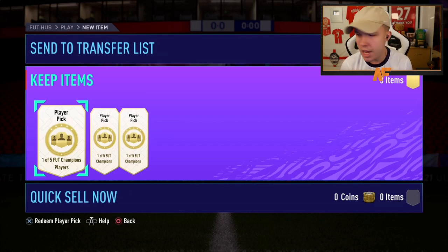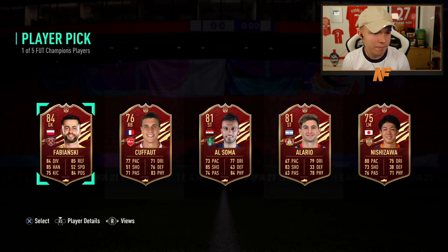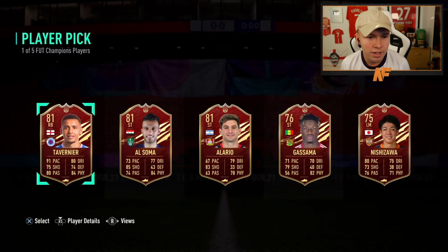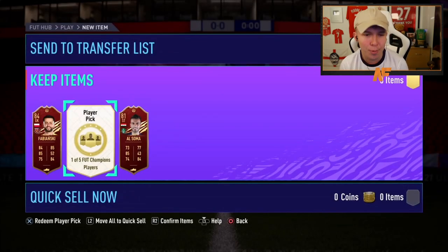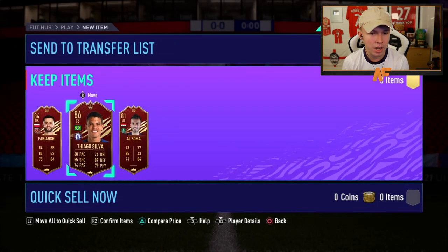Player pick number one — not the greatest of starts, it's Anski, but we'll take him. Player pick number two, going with the one on the right. Oh my God — Tavania! He doesn't want him though, he's a Celtic fan, even though that Tavania card is good. He knew he was going to say El Somer. Third one — middle one, third time lucky — Tiago Silva! I'm trying to do the tune of the Tiago Silva song. We take him — not too bad, good rating.